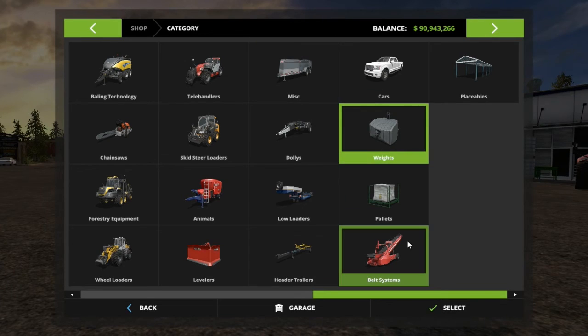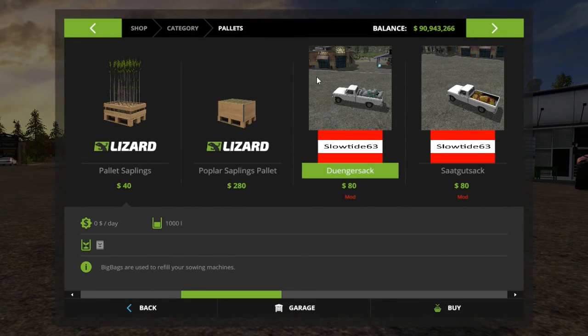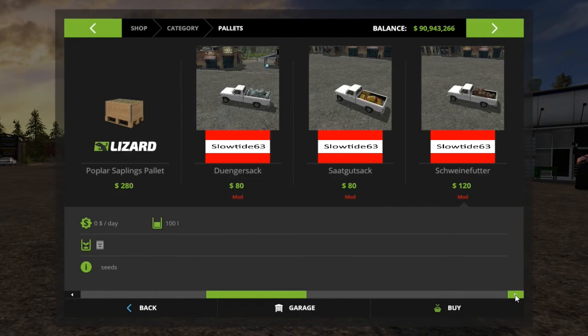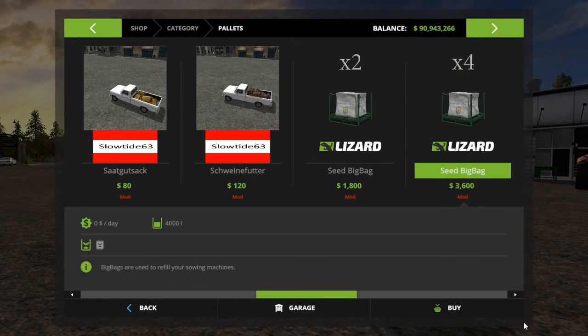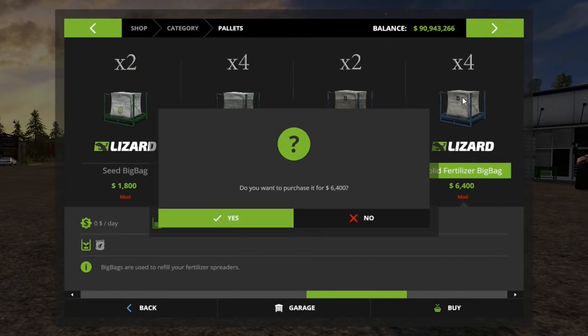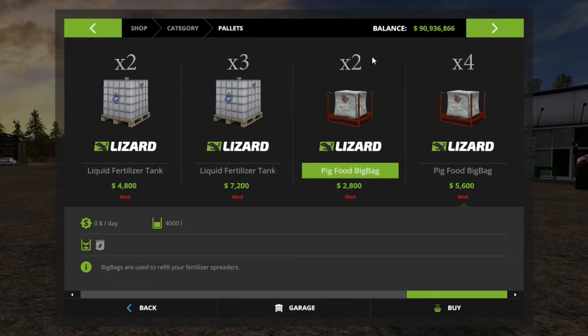Without further blabbering, we are going to look at where it is in the shop. Obviously it will be under pallets — just scroll all the way to the end. If you can't read the language label, you can look at the pictures or just look at the text: it says fertilizer, seeds, and pig food. Right here is the seed bag times two, times four, and the solid fertilizer times two.